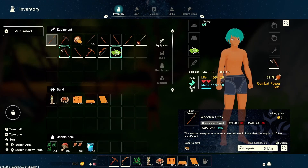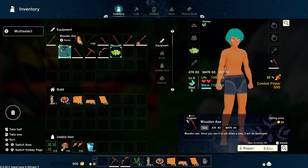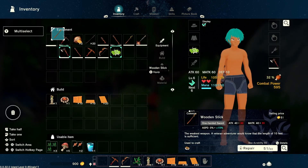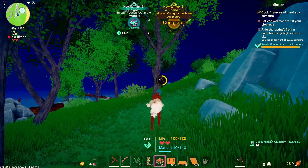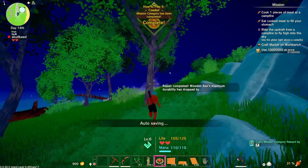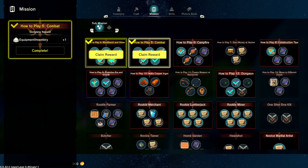So it says repair with an axe in the inventory — let's do that. Okay, repair done! It looks like mission number five is complete. Now we've got to go to number six, let's see what it says.